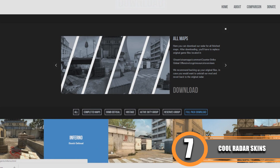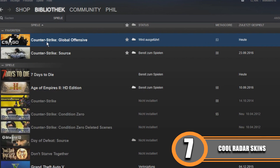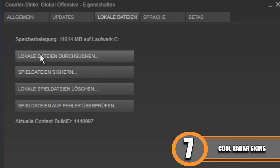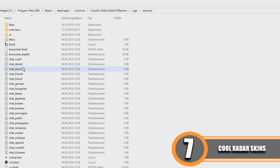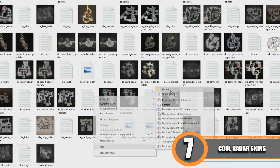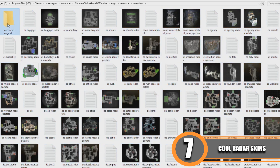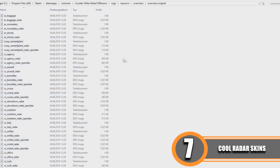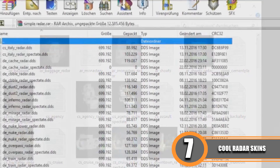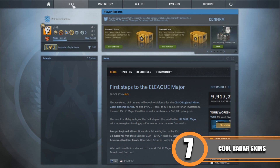The pack includes maps like Dust 2, Inferno, Cache, Mirage, and Overpass. Go to your Steam library, right-click Counter-Strike: Global Offensive, choose Properties, go to Local Files, then navigate to csgo > resource > overviews. Create a new folder called 'overviews_original' or similar as a backup, copy your original files there, then paste the new Simple Radar files into the overviews folder.